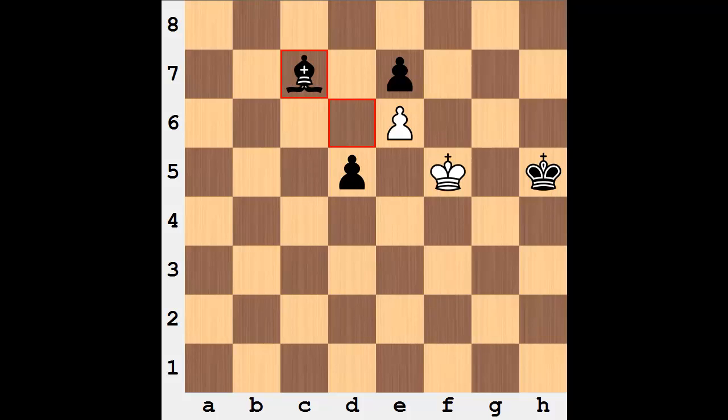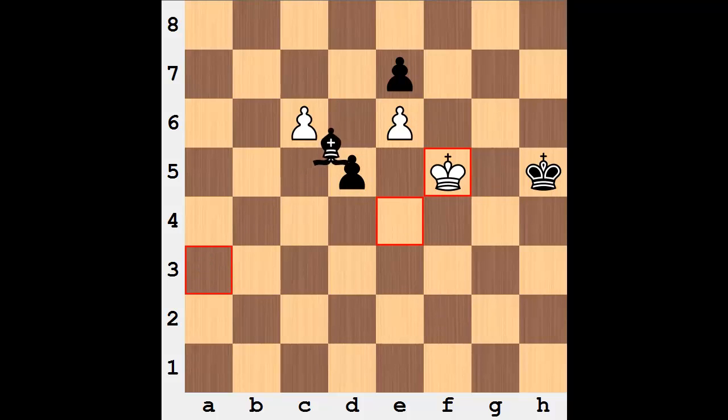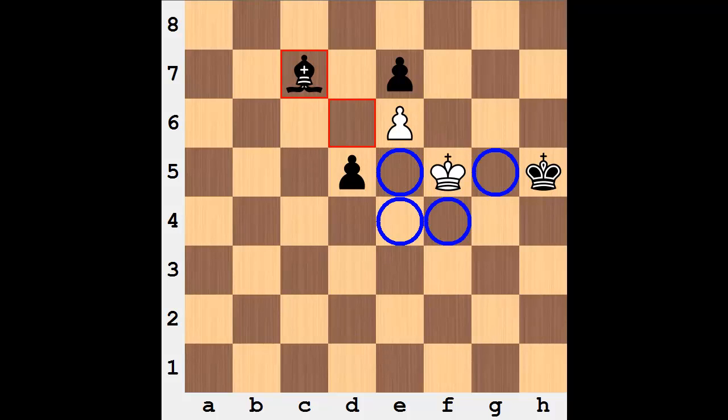Very cool finish — something I came nowhere close to solving. I didn't even get as far as seeing the bishop to a3 idea. But a very interesting position, especially getting to this point after the check, creating a post on d6 and not capturing — but rather king to f5. That was pretty cool, with this position now being stalemate. That's all for this video. As always, let me know what you thought in the comments section and I'll catch you in the next video. Take care, bye.